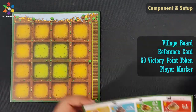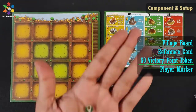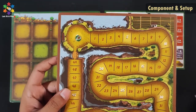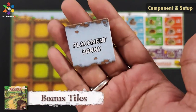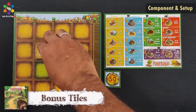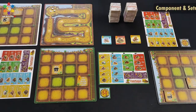Looking at the village board: this is the river, this is the farm, and this is the village area. The green area is called the village center. Players get a village board with a matching reference card, 50 victory point tokens, and a player marker placed on the zero space. Players will also get an agency bonus and a placement bonus, which are kept face-up on the village board.